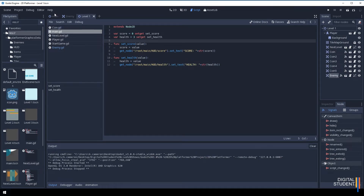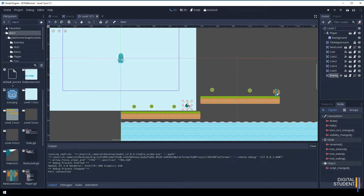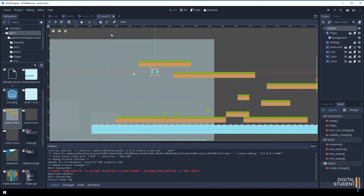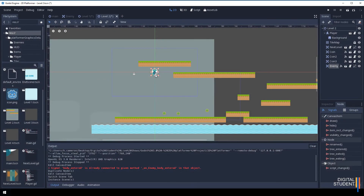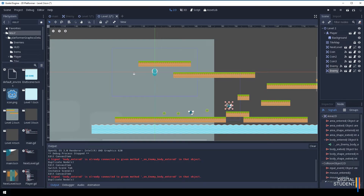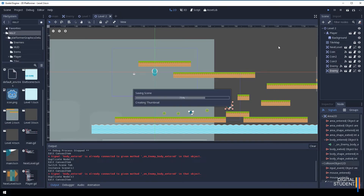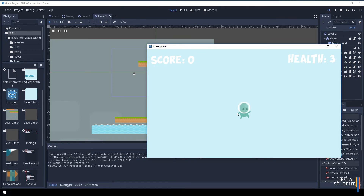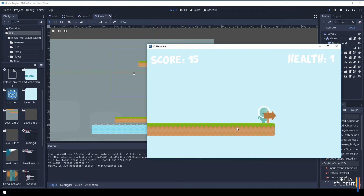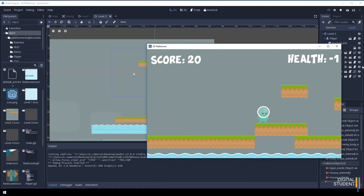We can't die yet because there aren't enough enemies. Go back to level one, Ctrl+D to duplicate the enemy and place another one. Then go to level two, click the top node, click link, add an enemy there. Add another one with Ctrl+D so the player can be taken to zero or into minus numbers. At zero we want the player to die, but that doesn't happen yet.